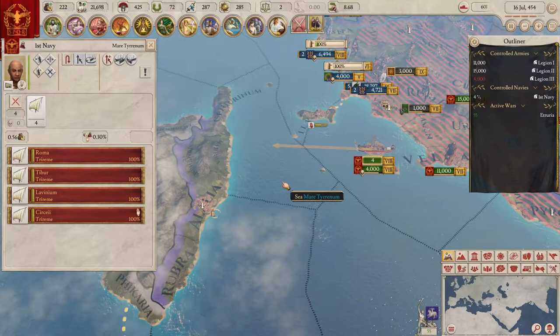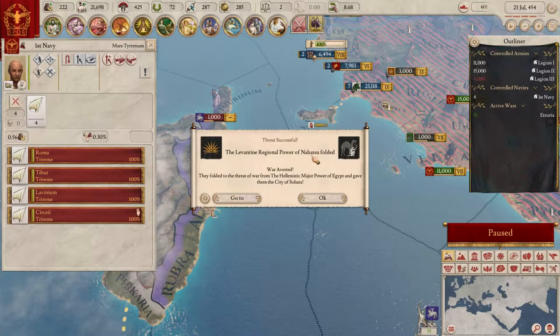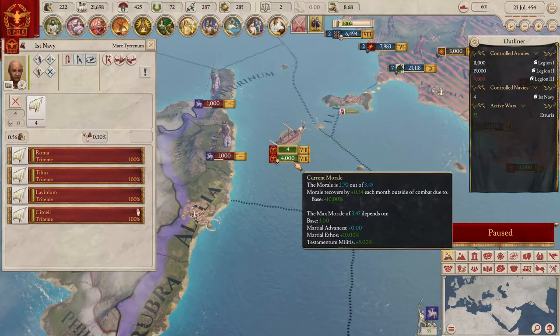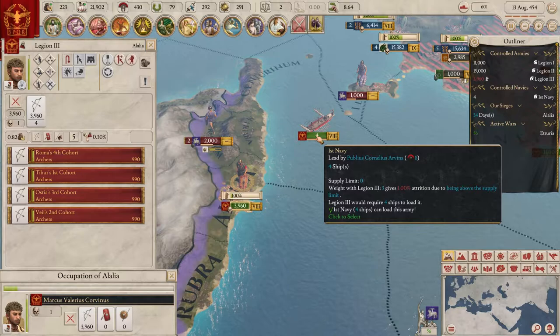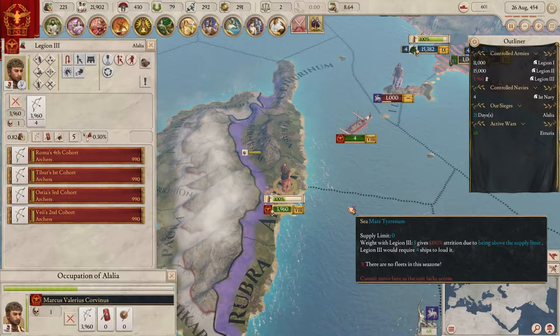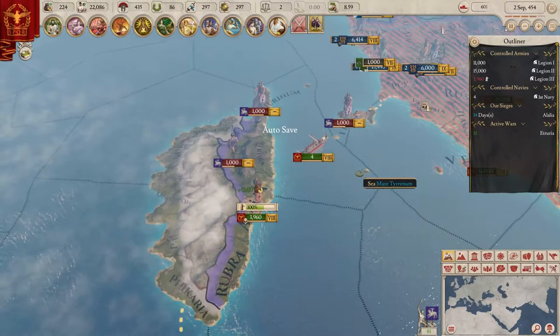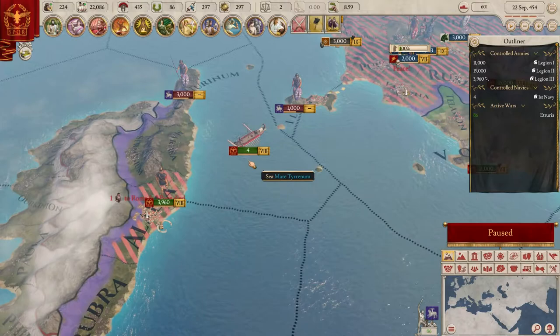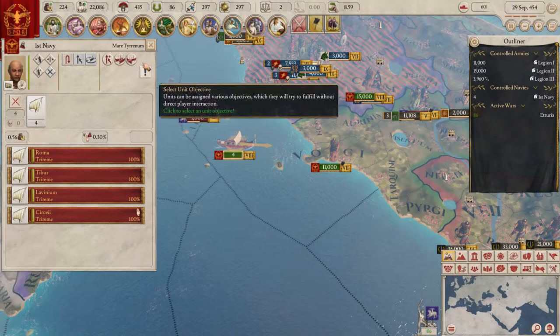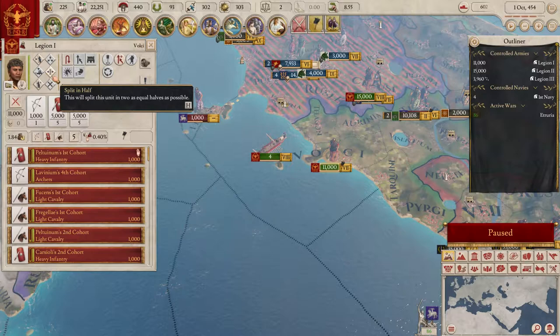A Levantine regional power has folded. War's been averted somewhere. There's actually a port here, meaning easy landing since ports provide supply - same as in HOI. If you capture a fort you get supply, otherwise you have major attrition. We're gonna head off and grab a couple more troops - let's grab one cohort of heavy infantry.